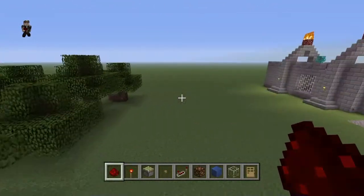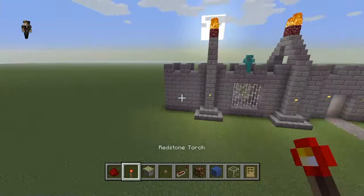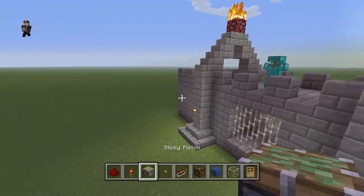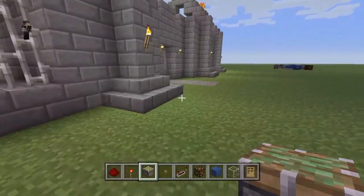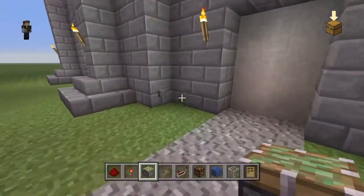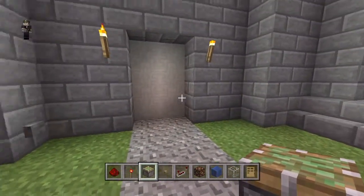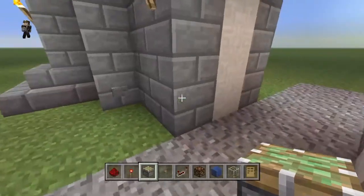Welcome to my first Minecraft tutorial. Today we're playing around with a little bit of redstone — a simple toggle switch. It's really nice. The idea is simple: you press a button and the doors open, then you press another button on the other side and the door closes. Simple, effective, and a nice little touch to add to your worlds.